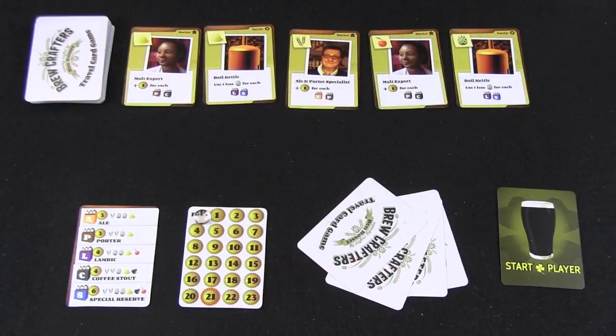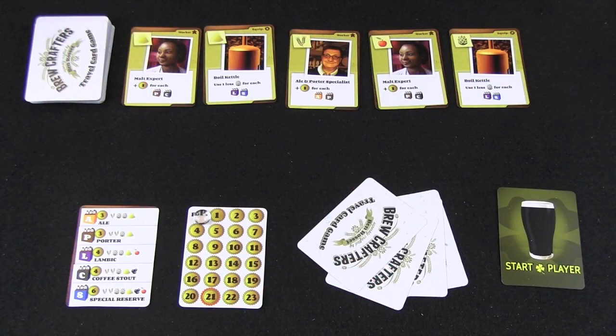It tries to follow the Euro style of play, and we'll see if it manages to do that by taking a look at what's included in this game. Here you can see the components for Brewcrafters: The Travel Card Game, which is a small game in the rabbit line from Dice Hate Me. They released it not too long ago via crowdfunding and it's now hopefully available to everyone.